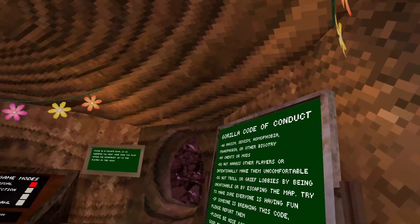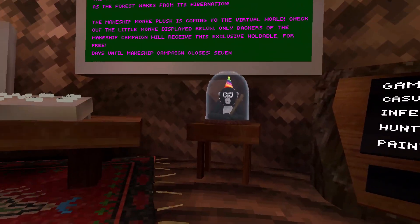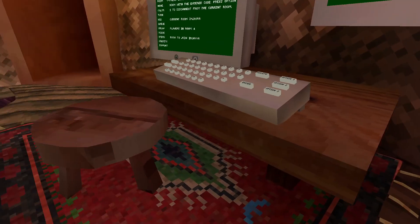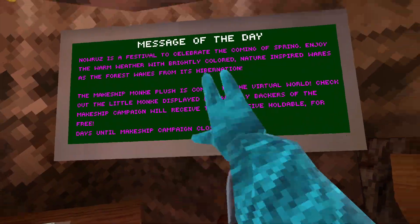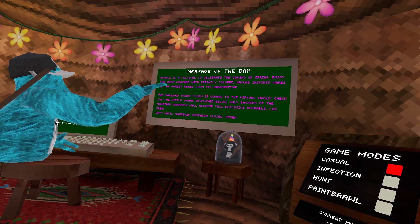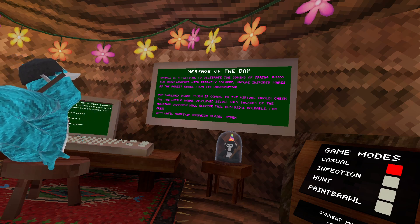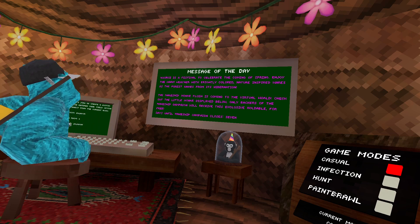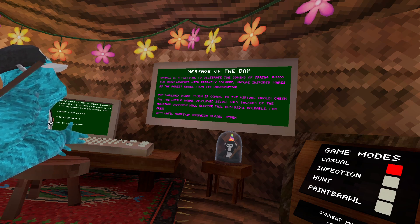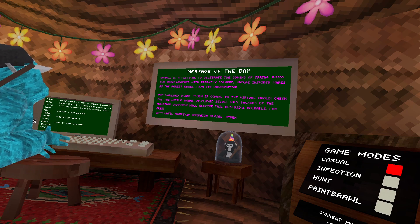Oh my gosh, it looks so pretty. The plushie — oh my gosh, sorry, I honestly didn't see this. How do you get it out? And there's a rug here. Let's read the message of the day: Nava is a festival to celebrate the coming of spring in joy of warm weather with brightly colored, nature-inspired wares as the forest wakes from its hibernation. The makeshift monkey plush is coming to the virtual world. Check out the little monkey displayed below. Only backers of the makeshift campaign will be able to receive this exclusive holdable for free.